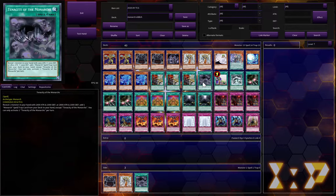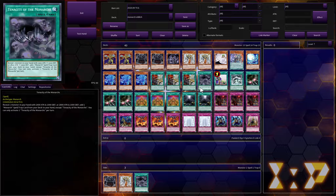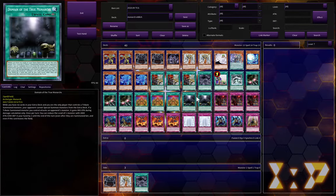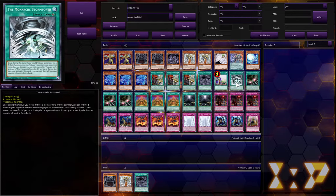I run one Tenacity and not three Domain, and the reason is sometimes you need that flex spot. If you really do want Domain, you'll add all three assuming you have one in your hand and then search the other. But maybe you need a Monarch Stormforth for removal, because that's one of the best ways of removing your opponent's monsters — if this effect goes off, your opponent can't respond to you getting rid of their monsters because you're tributing it.